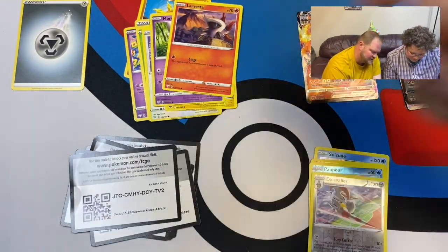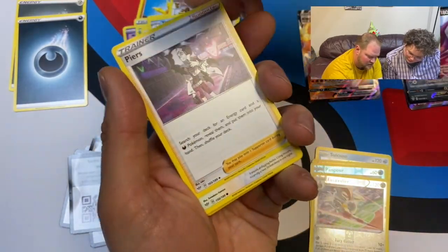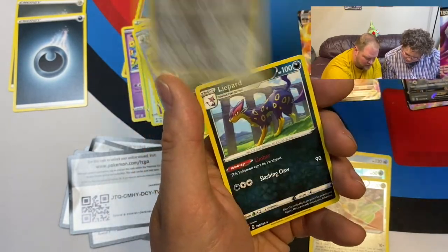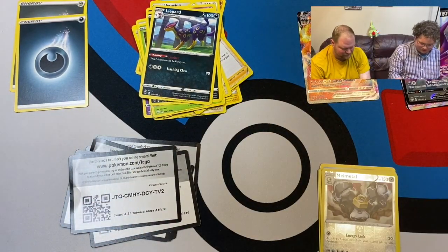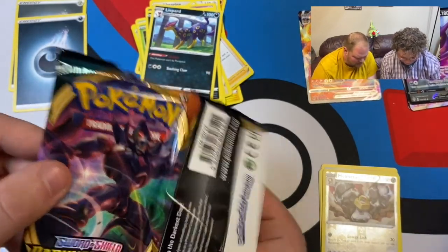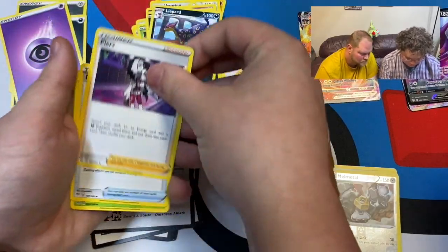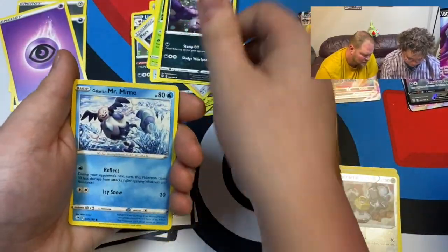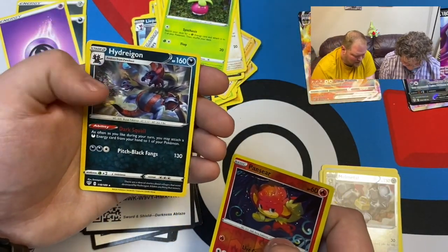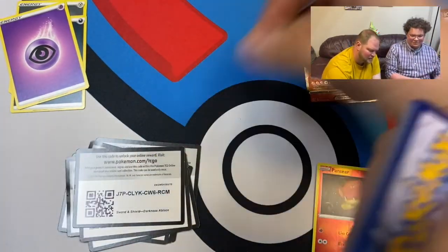Next up from our Darkness Ablaze 36-pack box — one two three four. Energy, Ursaring, Vanillish, Paras, Bunnelby, Meltan, Snubbull, Bounsweet, Nickit, Melmetal, and Incineroar. I keep forgetting I need to start opening when you're still reading cards! One two three four. Energy, Paras, Big Parasol, Carnivine, Grimer, Galarian Mr. Mime, Dunsparce, Bounsweet, Pansear — reverse holo — and Hydreigon! Oh, I didn't know that was Deino's final evolution — that's awesome, it's got like three heads!